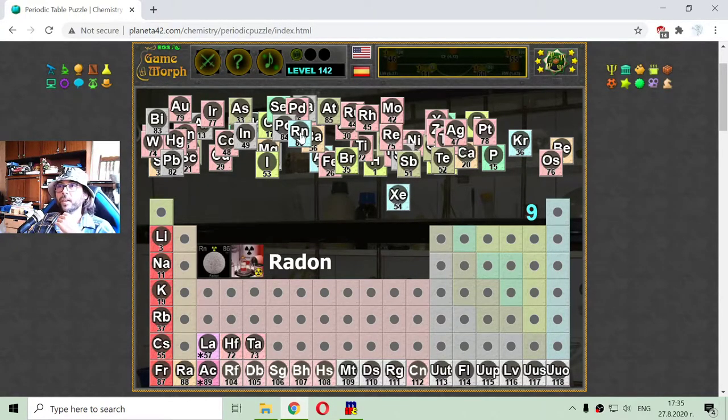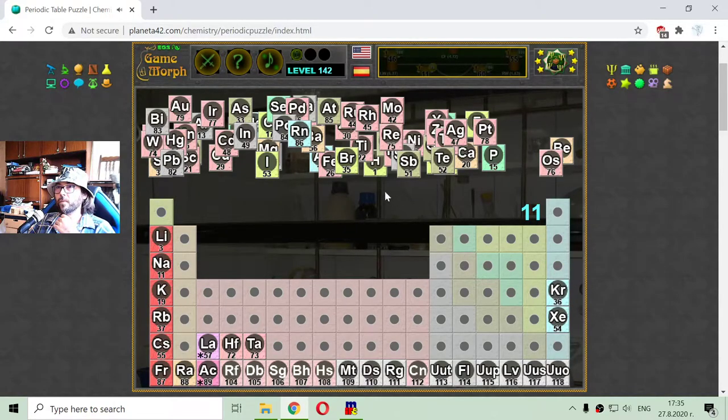The noble gases are easy and they are shown in blue. They appear on the right side of the periodic table. The 54th element is xenon. Krypton is the 36th. Radon is a noble gas with atomic number 86. They are going now into the radioactive part of the periodic table. And here is another noble gas — argon, number 18.